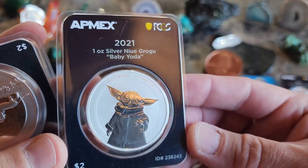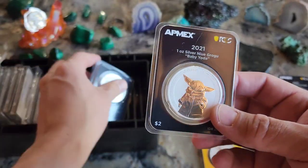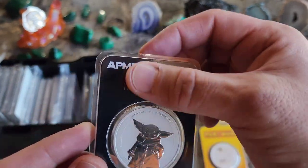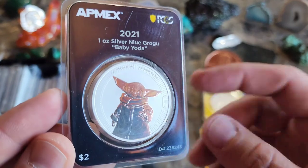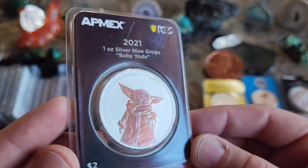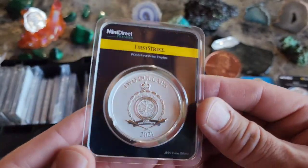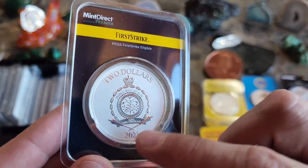I did get a baby Yoda coin and this is actually what I wanted to talk about specifically. This week on Atmex there was a brand new coin dropped — it's the 2022 Baby Yoda, the Baby Grogu. He's eating a bowl of soup in it, and it is a coin — it'll just say 2022 down here.